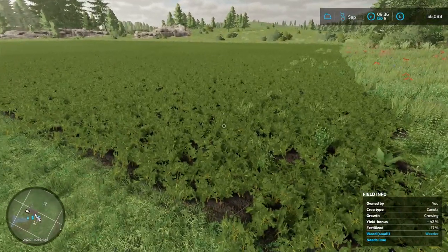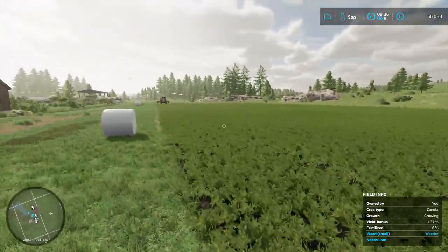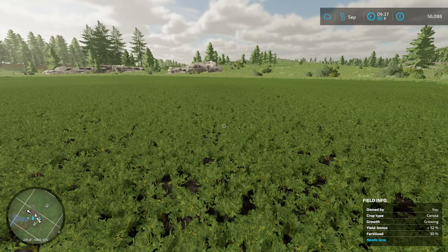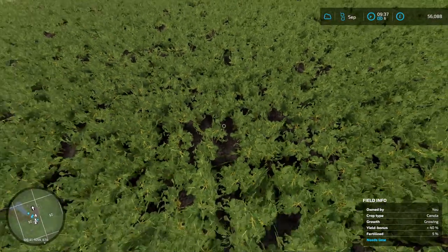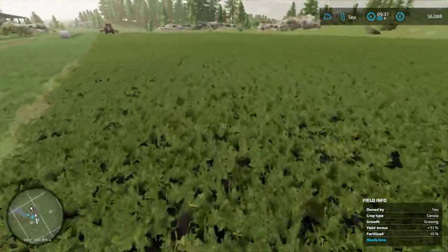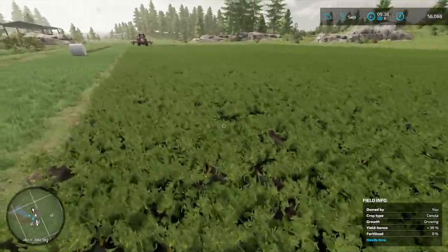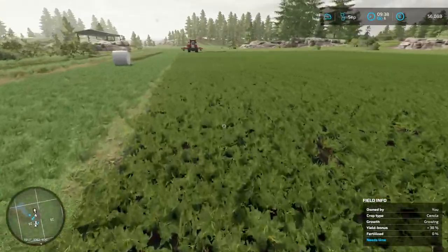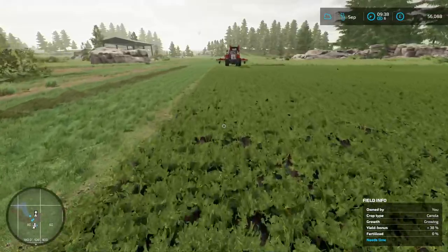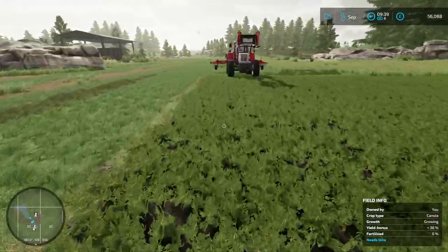Today we're going to look at what we need to do to finish the field. It says there are some weeds — just a little line, not that many — so we can get rid of those. It also says we need lime, but unfortunately we can't put lime down now because the crops have started to grow, so we'll have to wait until next season. We also have no fertilizer, so I'll show you how that works.